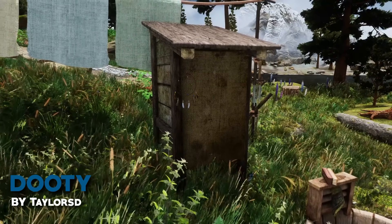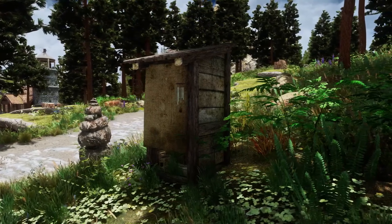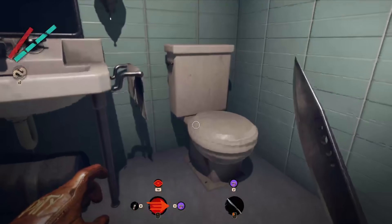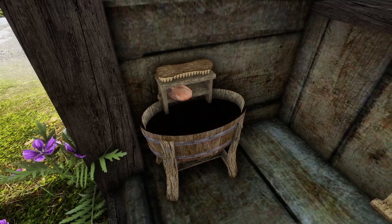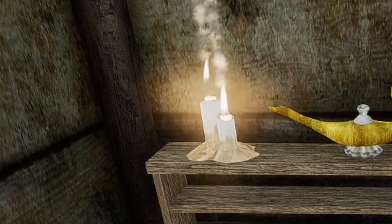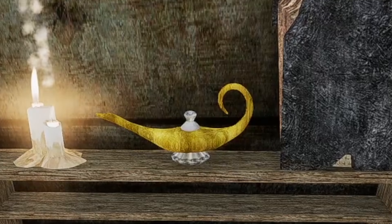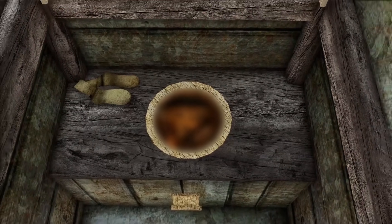So where do Skyrim characters go to the bathroom? Duty comes in to answer that question as it adds many outhouses everywhere on the map. These port-a-potty looking things add much needed immersion. These outhouses include toilet paper, some tools to clean up after yourself, a candle for the smell, a book because TikTok did not exist back then, and a magic lamp because you're gonna wish you didn't see or smell whatever is in that hole. It's an actual turd in there, believe me.